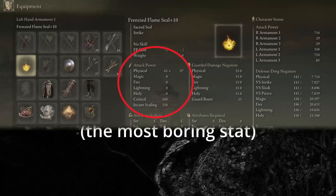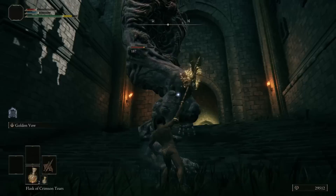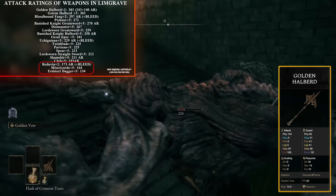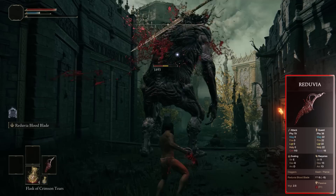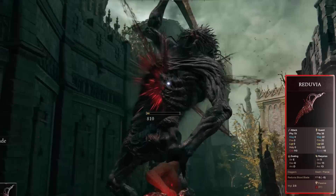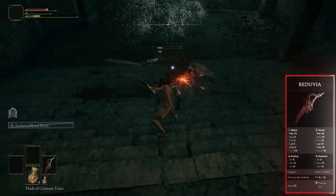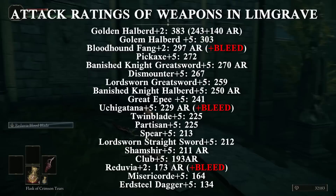What about AR then — basically a number representing how hard you hit with each swing. If you compare all the ARs of Limgrave weapons, you don't get a lot of insight because the slower, bigger weapons are on top while smaller, faster weapons like daggers are at the bottom. This doesn't say much really, because I would argue that the Reduvia is in the top 3 of strongest weapons in Limgrave even though it has one of the lowest ARs. It has an insane Ash of War that makes quick work of anything, and it comes with Bleed — everybody's favorite status effect.